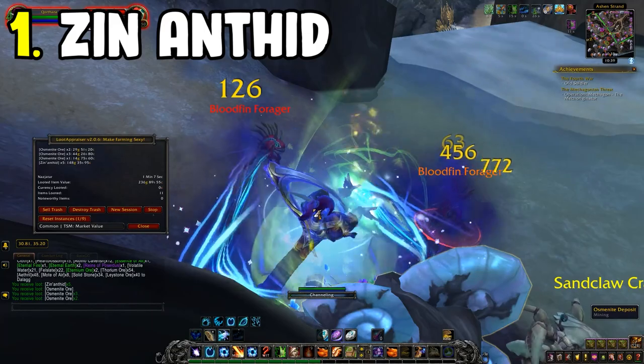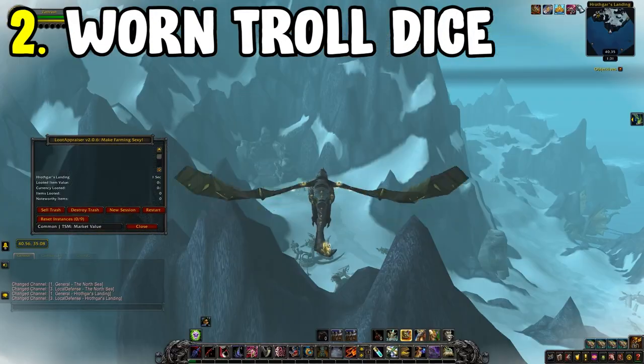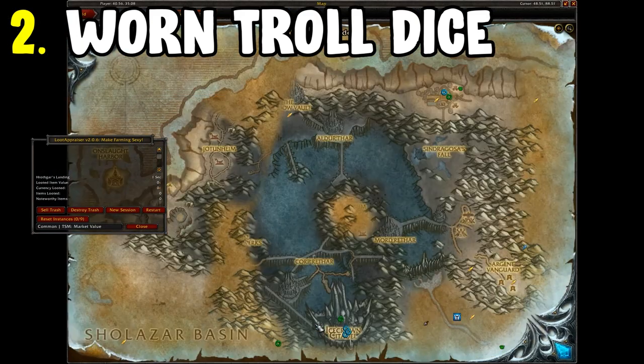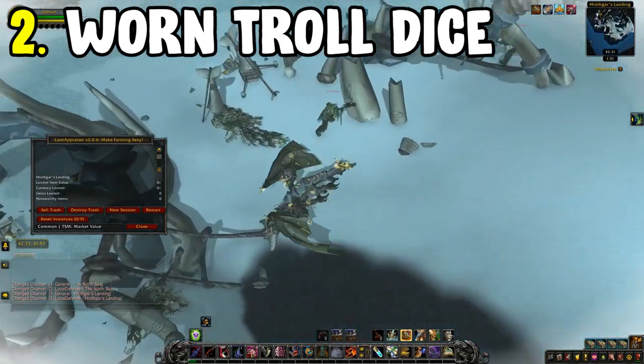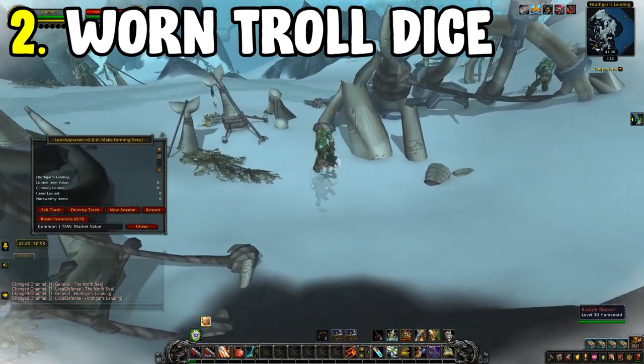Let's move on to number two, which is the Worn Troll Dice farm. This one is found in Horogath's Landing. Make your way over to Icecrown — go to the Argent Tournament and then just go north past the Fatigue Zone. There is an island called Horogath's Landing.